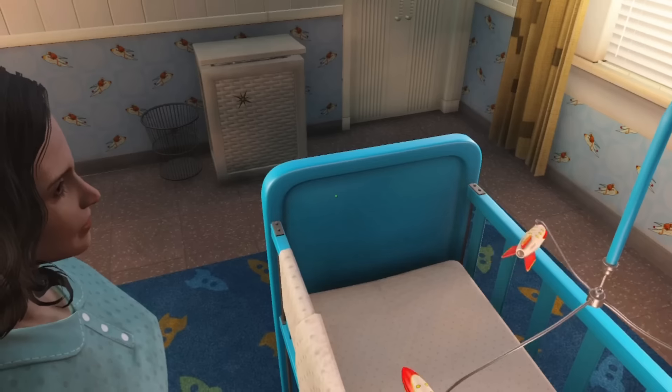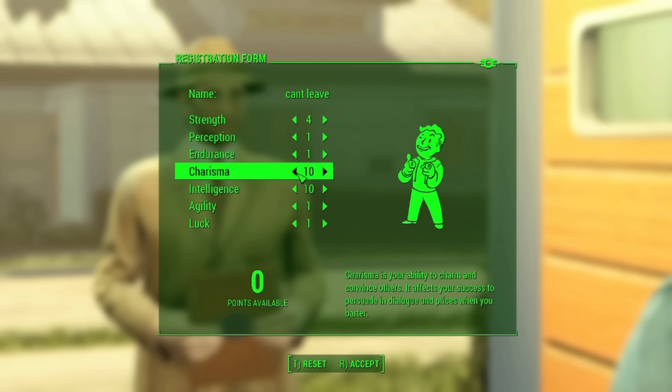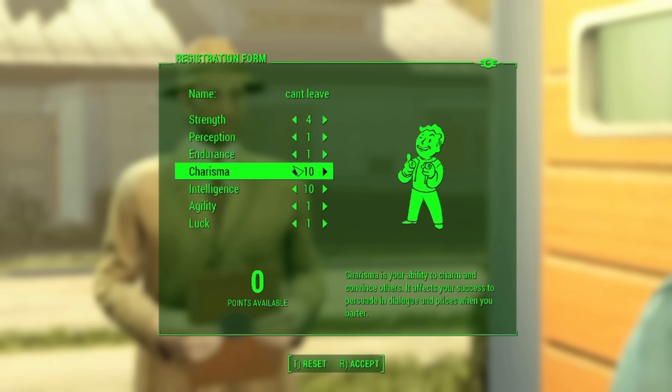First things first, we begin as Nora, setting our stats to 10 intelligence for experience gains, 10 in charisma for the most amount of settlers right out of the gate, and 4 in luck which I'll boost to 5 with the You're SPECIAL book.